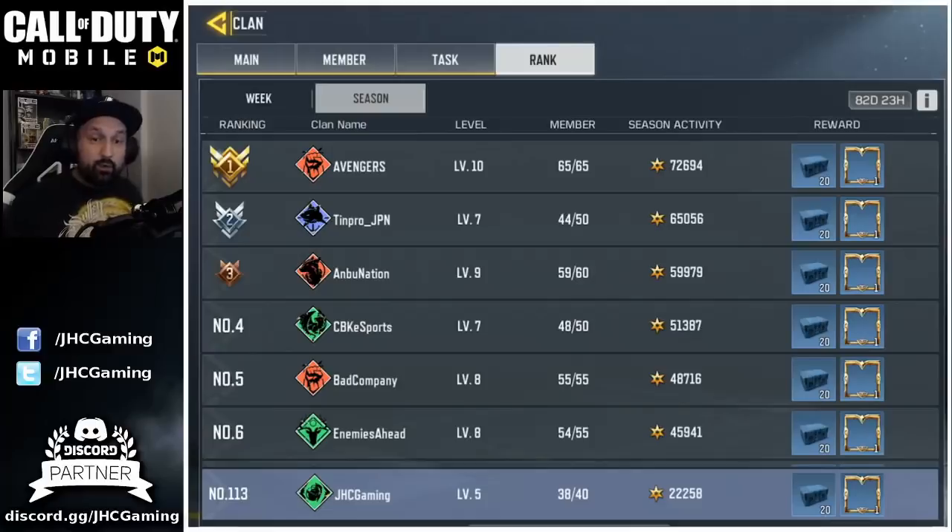Here's how it works: depending on your activity in the clan, at the end of the season you receive rewards based on your performance. The top guilds in the leaderboards — I think top 1% or top 5% — my guild right now is number 113 on the season leaderboard. The top rewards will be 20 crates and a frame; if your guild doesn't have top rewards you'll get different frames and maybe fewer crates, but you still get rewards depending on your rank.